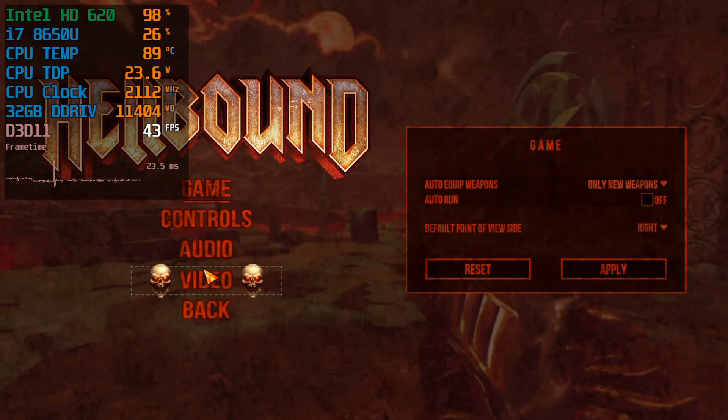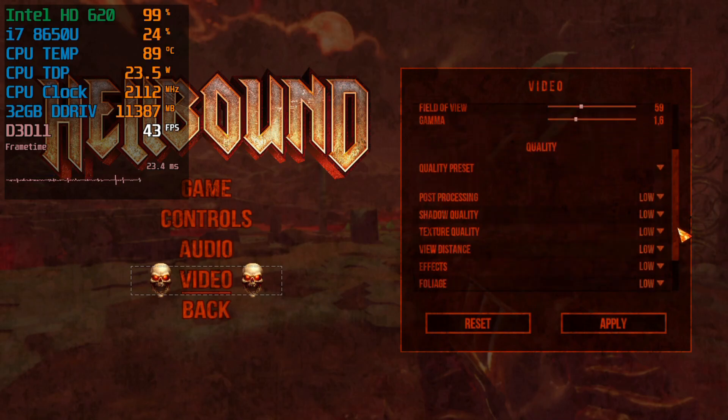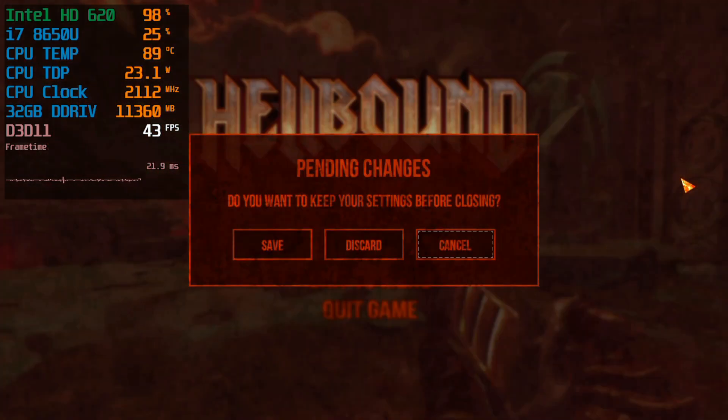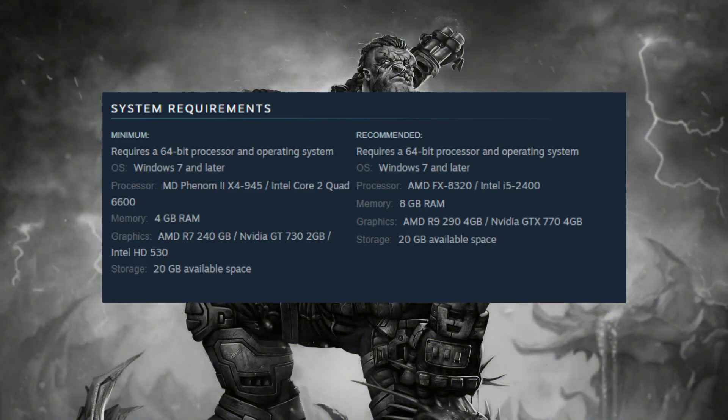So let's take a look at the graphical settings. I'm playing this with the low settings at 720p using 75% resolution scaling. Keep in mind that I'm using dual channel memory, which makes a huge difference in the performance of the Intel GPU.